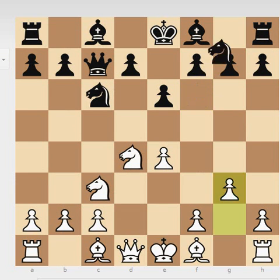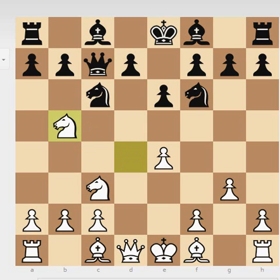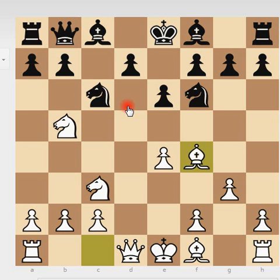A better move would have been to play a6. Because now, after knight to f6, white can play d4, knight to b5. And now black already has problems because he has to retreat. Tal played his queen to b8, and now Fischer played his bishop to f4. So the queen is attacked again, and basically here Tal already lost two tempi.